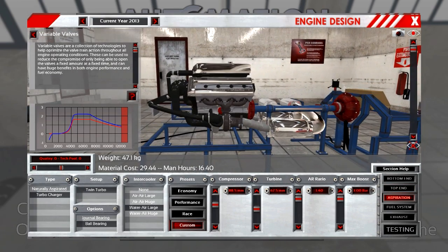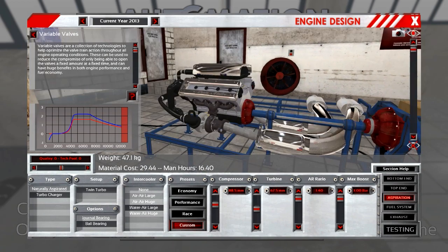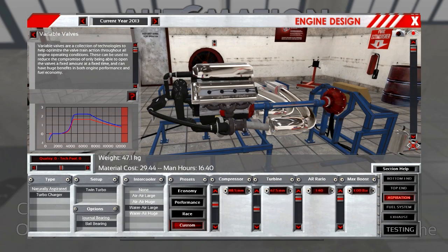Aspiration is done by a dual twin turbocharger with ball bearings and a water-air large intercooler. You can check the compressor, turbine, air ratio, and max boost here. Max boost is more cosmetic than anything else — it doesn't go over 2.31 bars. I could limit this but there's no practical use in doing so, so I didn't.